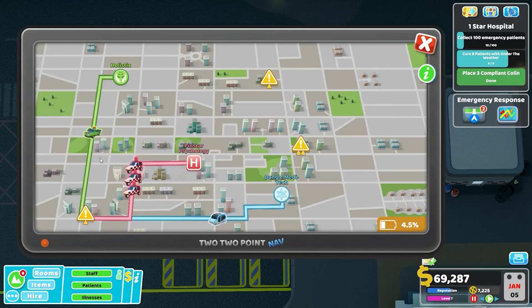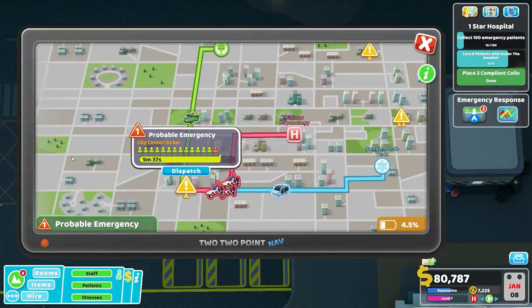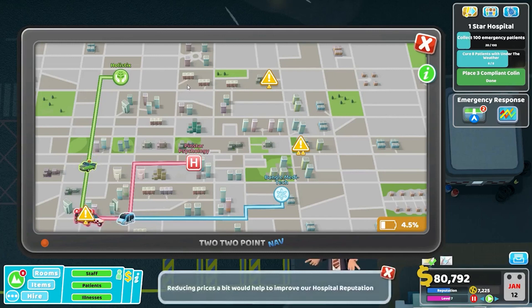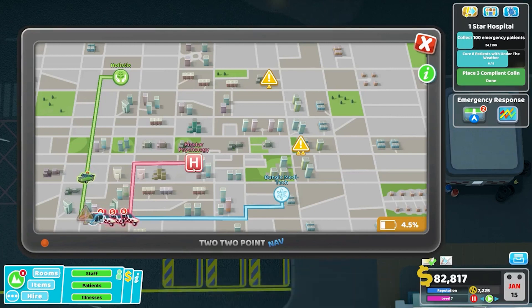At the very least, it looks like all three of our ambulances will be beating Holistics and Bungie Meditech to this emergency. There are about 15 patients here, so our three ambulances will grab them collectively — which is exactly what I want. We ended up with five, five, and four patients respectively, which is fine.